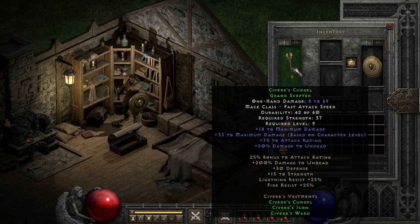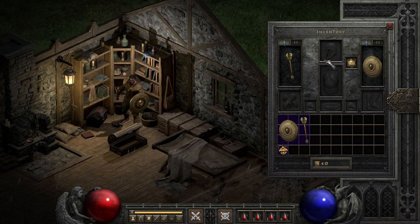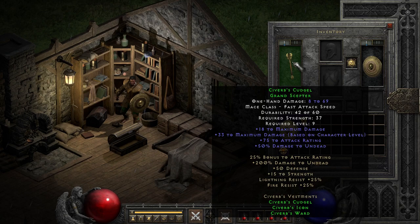This difference isn't apparent whenever you're just looking at the set as a whole, because as you can tell, it just packs some undead damage boost, some resists, and a pinch of strength. Nothing too crazy, but with how few slots it takes, it can easily be paired with plenty of other options to round out the gaps you need, especially since the slots it takes are only mildly competitive at low levels.